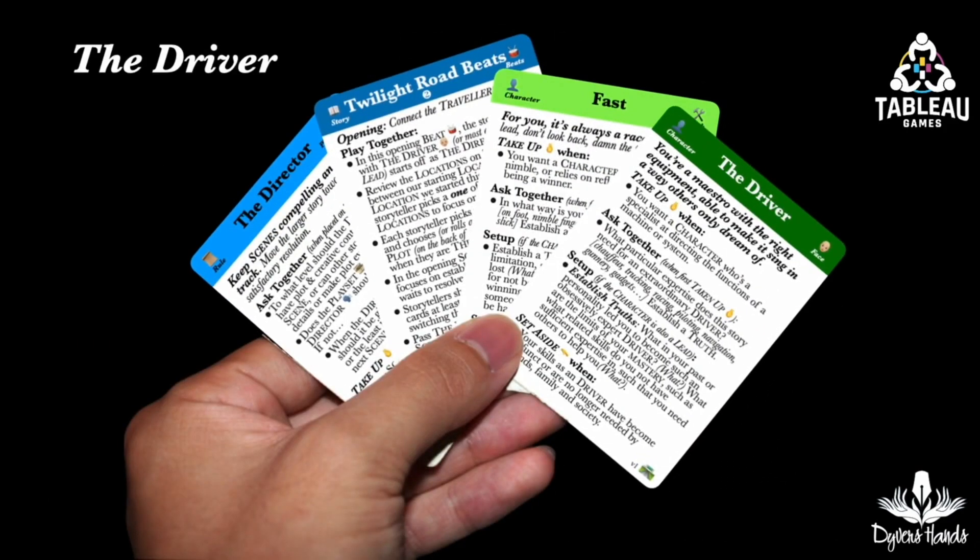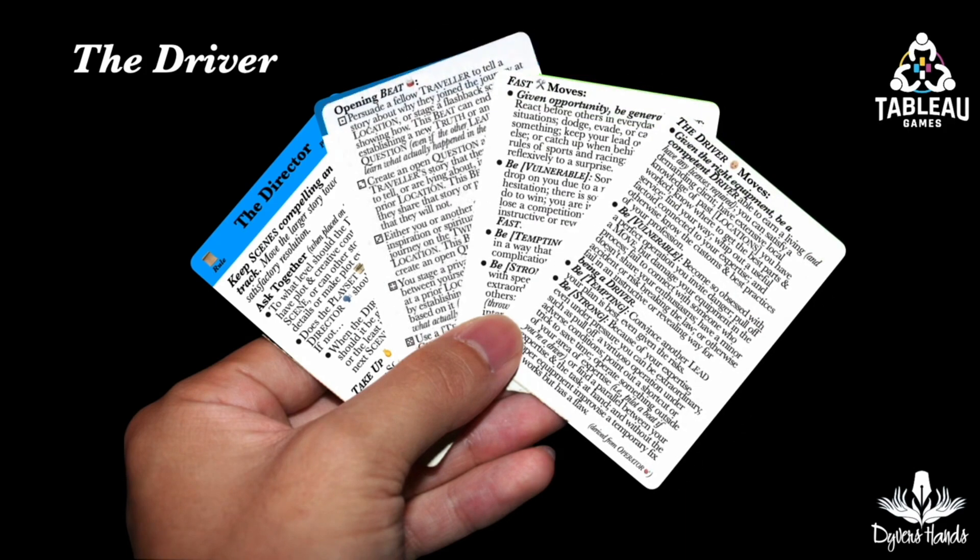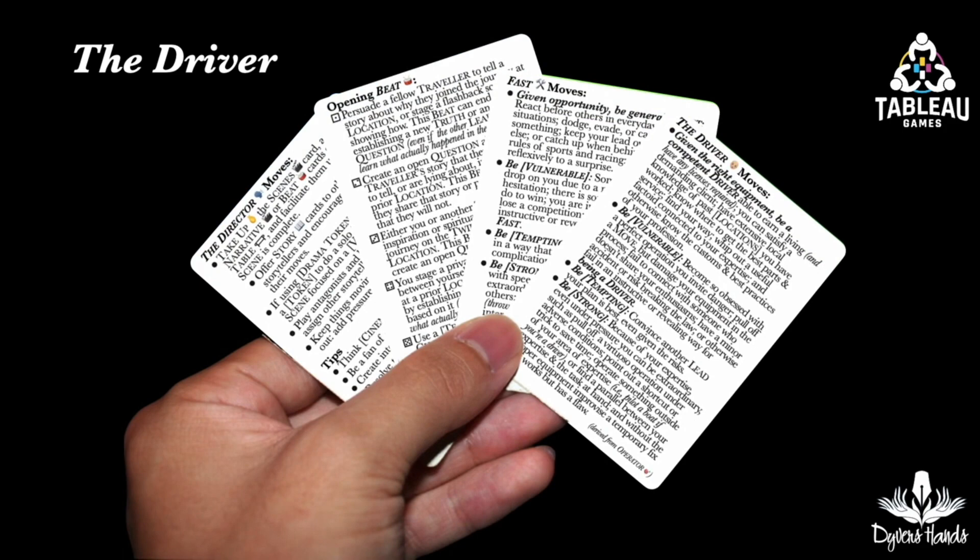For instance, the Twilight Road playset rules recommend that someone portray the driver face, as, after all, this is a road trip story. This storyteller also chose the optional fast character trait card, but could have made a different choice, like Brash. Finally, the playset recommends that the driver be the first director. This storyteller also takes up the initial beats card, opening — connect the travelers. The fronts of all these cards have all the setup and ask-together questions about this character needed before the beginning of the story. On their backs are all the moves for this first storyteller. As there are only four cards — two for the character, a fast driver, one for the player role of the director, and one for the goal of the first beat — this set of four cards is not overwhelming.